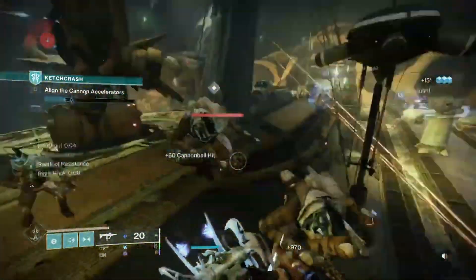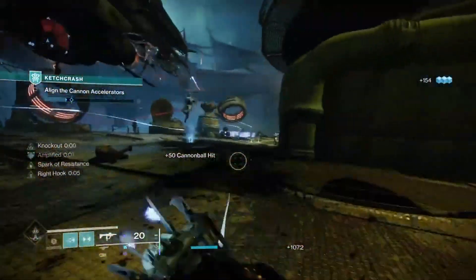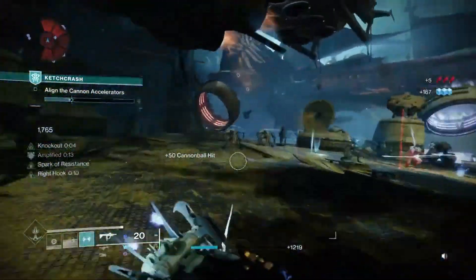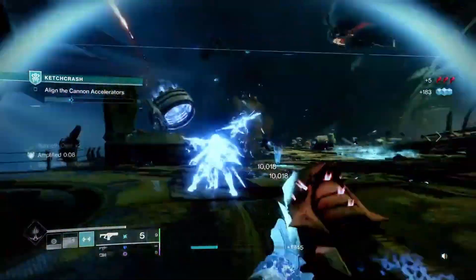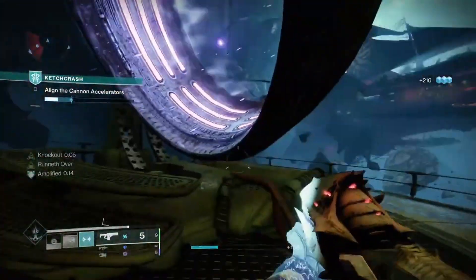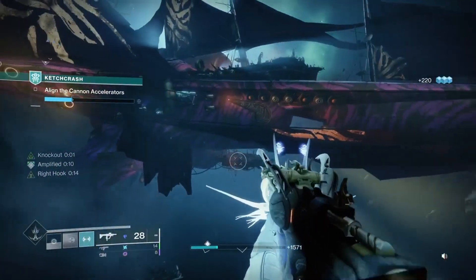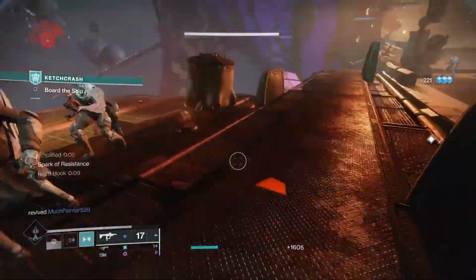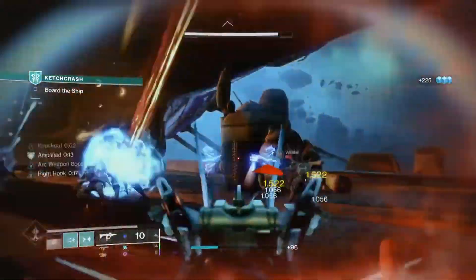Another thing to remember: while you're doing big chunks of damage to single targets, you're also spreading those lightning strikes to additional enemies. So if you have a big target surrounded by a bunch of little enemies, that's where this build really shines — you'll get the melee off for nice chunk damage and also see the lightning strikes hit enemies around you, which is awesome and a lot of fun.